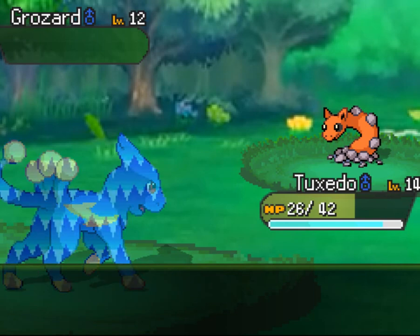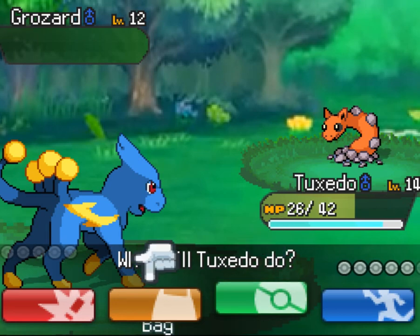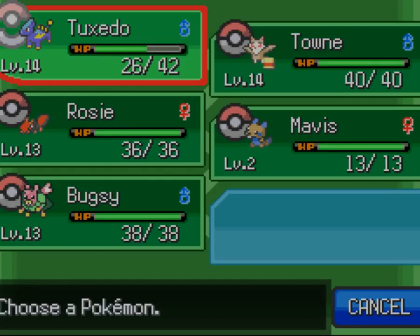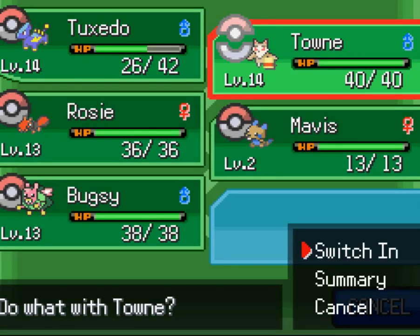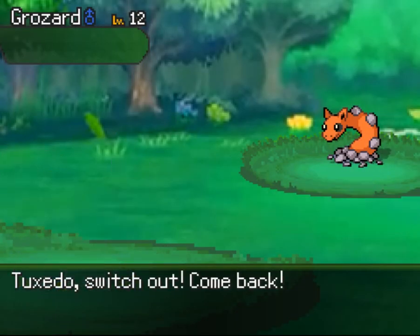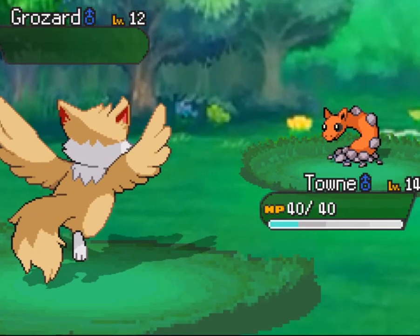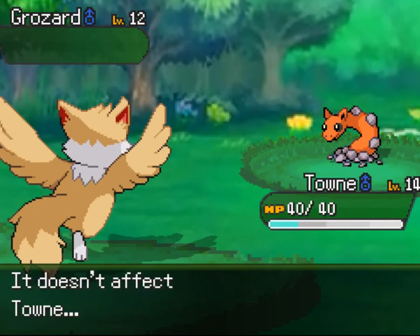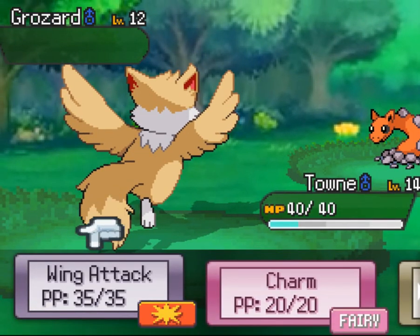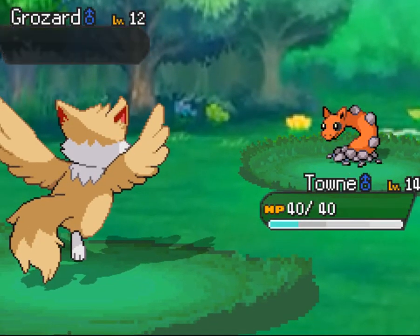No grass Pokémon anywhere — that could be bad. It's lowered my speed. I'm going to switch. Does Bugsy levitate? I don't think so. Ha, I caught you out — Grosard! Let's just Wing Attack you. I wanted one of those Grosards, they look really cool.